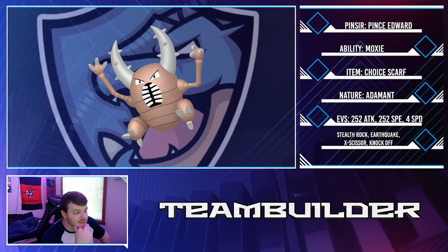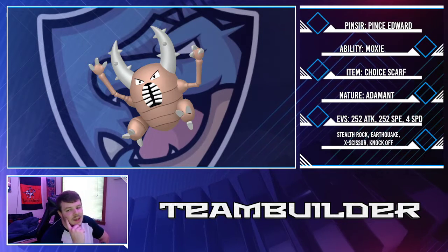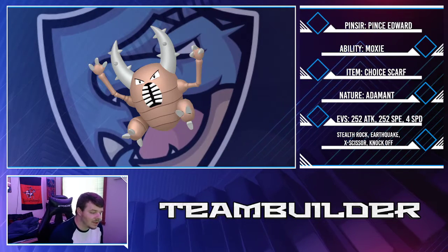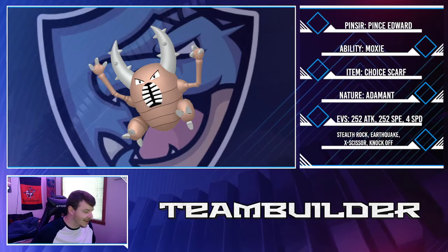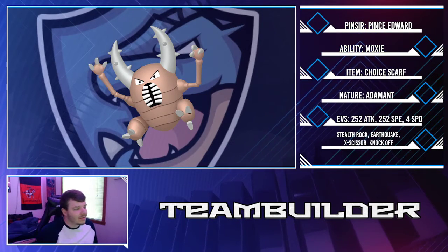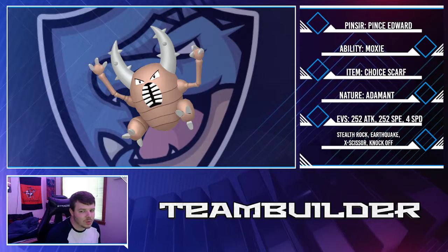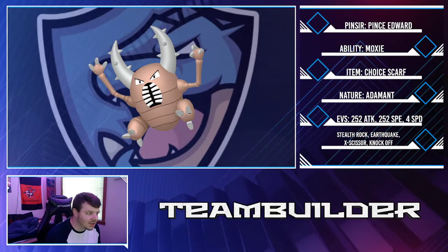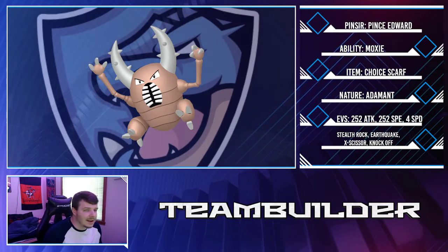Fifth is Prince Edward — Pinsir with Moxie, running Choice Scarf this week. Brent has a scary Flapple that can Dragon Dance and tear through my team, so a Scarf Pinsir outspeeds it and X-Scissor does around 120 to 140 percent — a really strong option. The moveset is Earthquake, X-Scissor, Knock Off, and Stealth Rock. I had a lot of calcs in the 85-98% range, so Stealth Rock chip damage should help push those KOs.